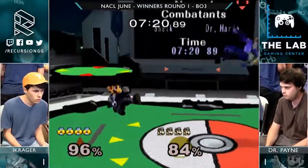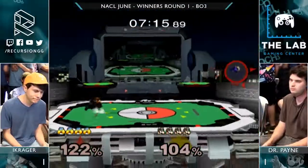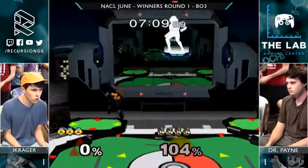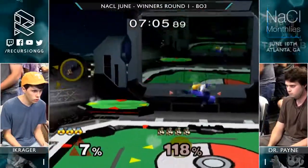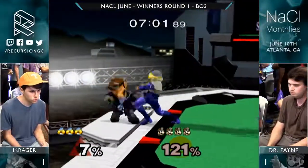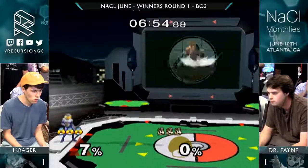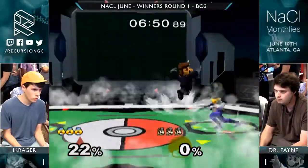I have a hard time edgeguarding the Mario Bros because they have so many weird ways to mix up their timings — holding the double jump, like when they up-B. I'm not sure if Doc has height on his down-B. I think Mario does; I think Dr. Mario might not. But they have plenty of tools to recover, even if they can't recover from super far away. They can definitely mix you up really effectively, especially with DI.